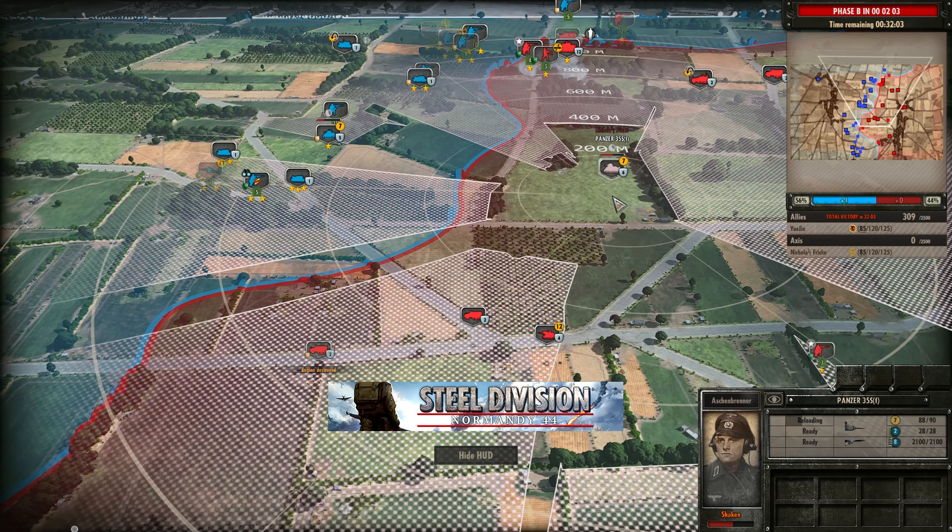A 221 rushes down the center but is likely to be picked off by the six pounder. A Churchill 7 moves up. The Marder dies in the top side as well, and with that occurring Nicholas Frick surrenders. After 14 minutes and 55 seconds, Yujin is victorious and will be moving on to the semi-finals of the Great Paradox Tourney. Congratulations to Yujin — a fantastic KD of 1,110 kills to 50 losses, proving why he deserves to be in the semi-finals. We'll have to wait and see who his opponent will be in that semi-final as we move on with the other best of threes in round 3.